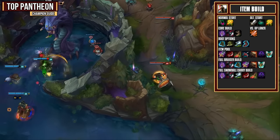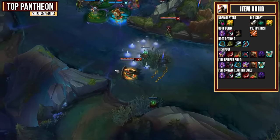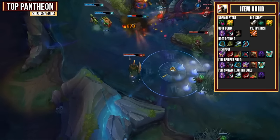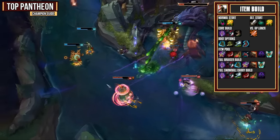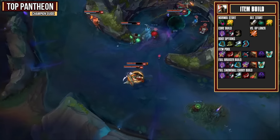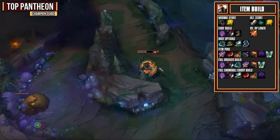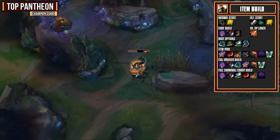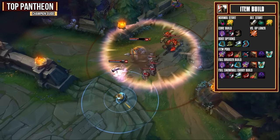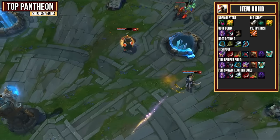For your defensive options, we first have the Deadman's Plate — it's a great way to get a health pool and some armor, but the mobility it provides can really help out Pantheon. Then we have the Edge of Night, which works great on Pantheon because you can channel it before you go in for an ultimate and you will have a spell shield when you land. Like always, the Guardian Angel is a fantastic late game pickup so you can come back to life and hopefully delete another target. For our full Bruiser build, we take our core, get Merc Treads, then a Maw, Deadman's Plate, and a Guardian Angel — we'll do a lot of damage but be rather durable and can be a frontliner. If you were snowballing and wanted to carry, you could take your core build, get Boots of Swiftness, then a Duskblade, Death's Dance, and an Edge of Night. You're not going to be durable whatsoever, but you will have an absolute ton of damage.